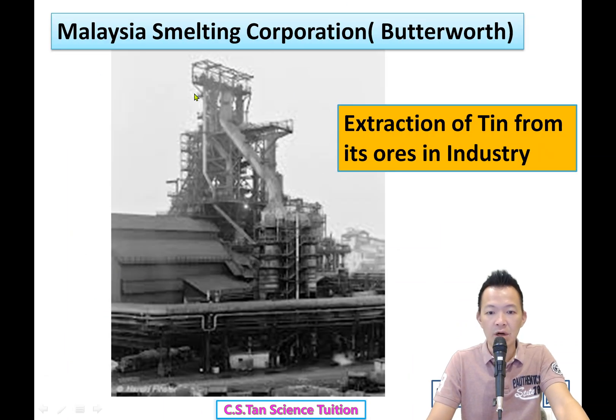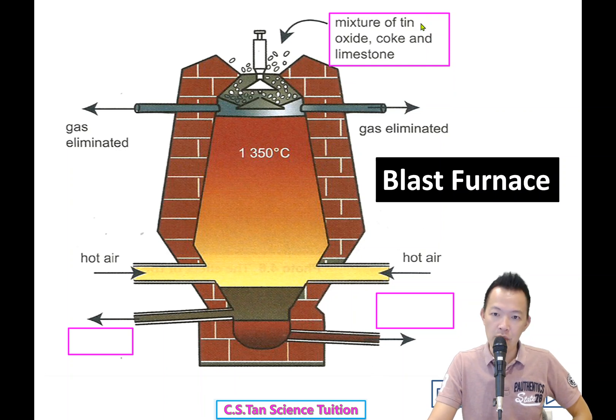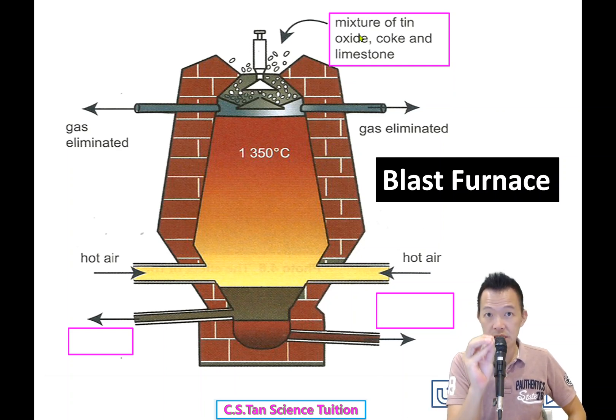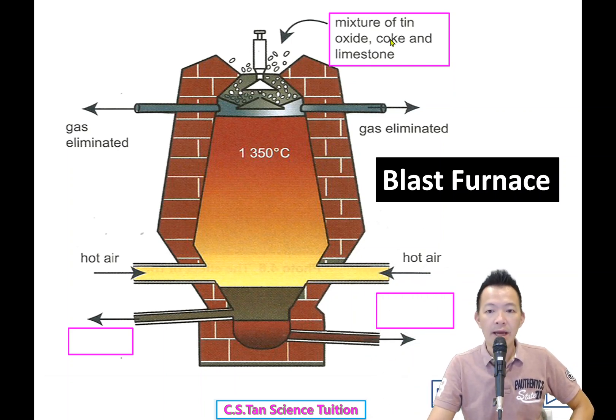So how is the process — what happens inside the blast furnace? The tin oxide comes from Perak (霹雳州) and is transported by railway track to Butterworth. The factory is right beside the railway station. Coke (coal) is also added. Limestone comes from Ipoh or somewhere around Perak, also transported by railway. The coke may come from overseas, possibly shipped in.